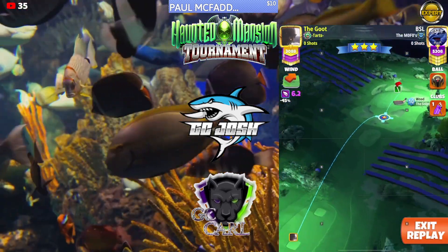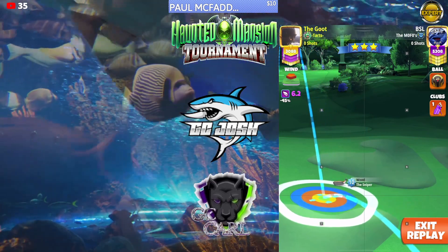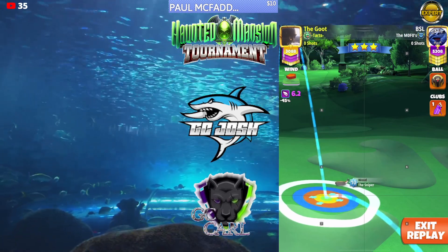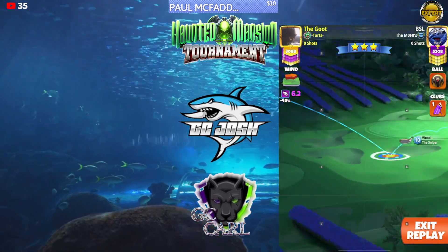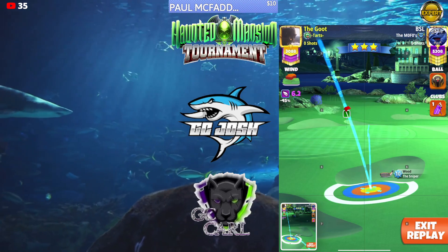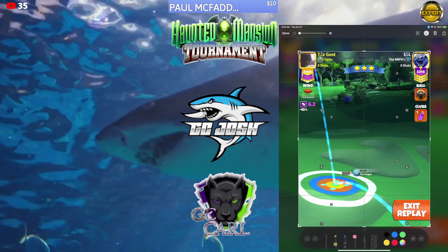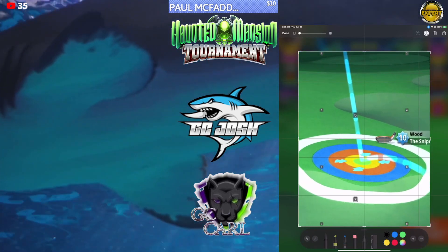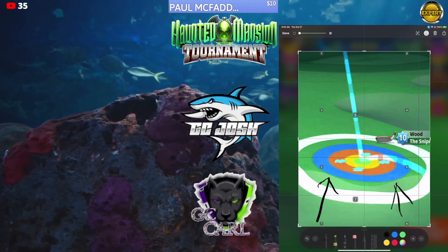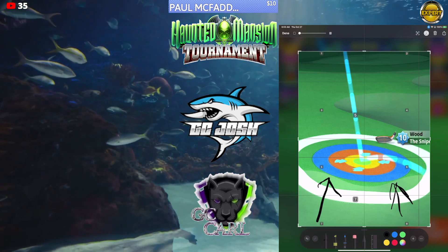We're going to set our landing position first, which is the blue ring touching the bunker here on both sides. I find it easier to spin around — you can't really see it very well if you don't spin around. So I recommend you spin around so that you can see it, because you want it to be touching here and touching over here at the same time. The bunker. The blue ring.